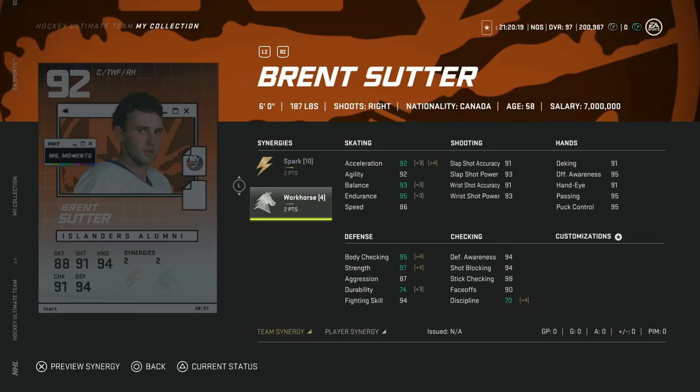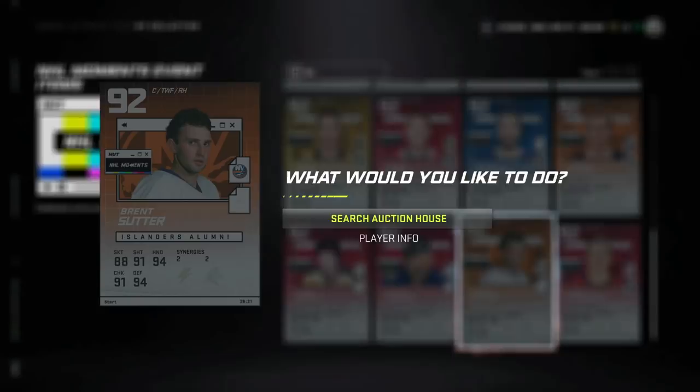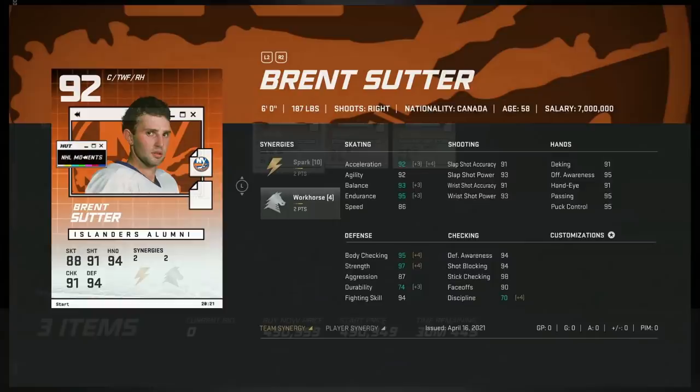Next we've got the 92 Brent Sutter with two to Spark and two to Workhorse. This is not a bad card at all — the 90 faceoff makes him usable at center. You can get his acceleration up to 92, speed to 89, but center doesn't need speed as much as wingers and defensemen do. Shot is in the low 90s. For anyone looking for a lower-tier 90 overall centerman, this could be the card, though the market price is way too high right now — hard pass at that value.